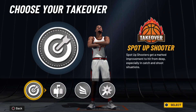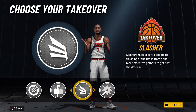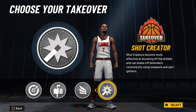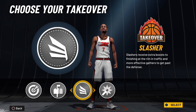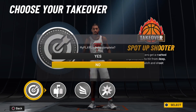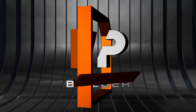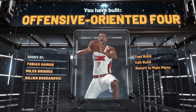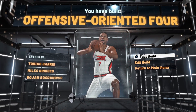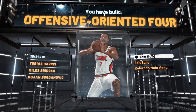For your takeovers you get spot-up shooter, post scorer, slasher, and shot creator. Pick whichever fits your play style, but I would recommend going with either slasher, post scorer, or spot-up shooter — for now I'll be going with the spot-up shooter. With this build you get yourself an offensive oriented four with the shades of Tobias Harris, Miles Bridges, and oddly enough Boban Marjanovic.